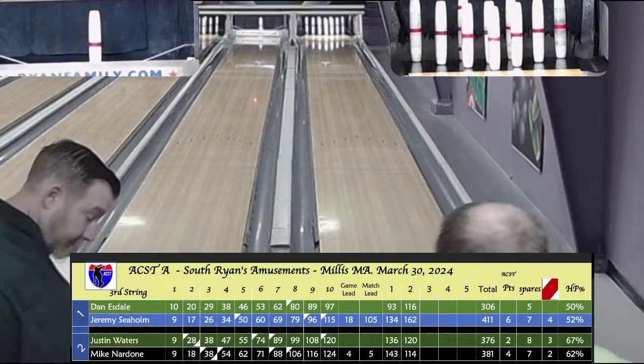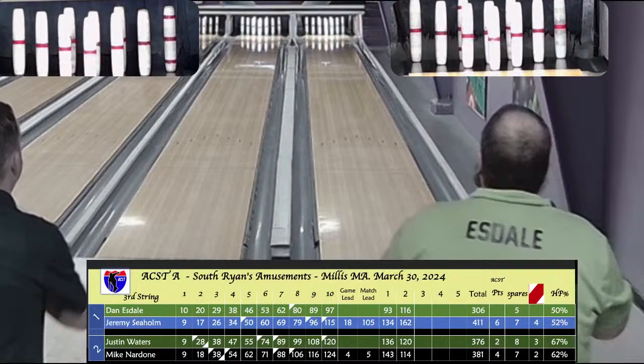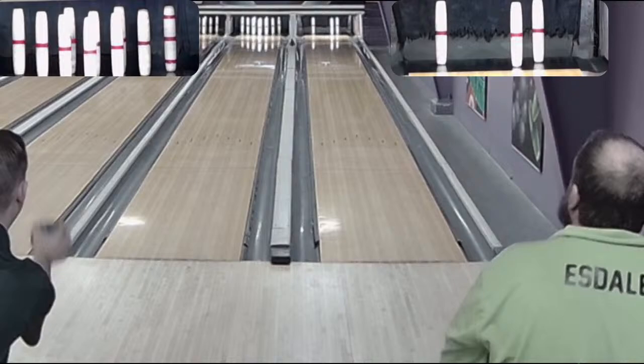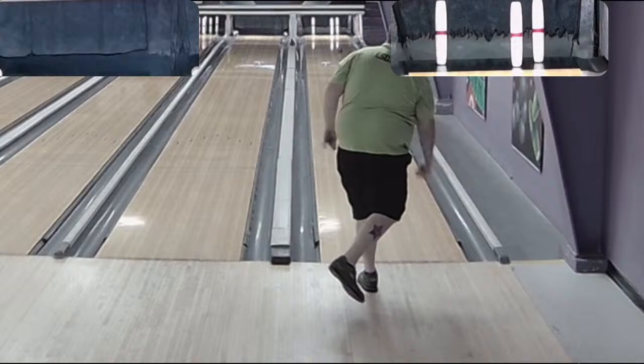Mike Nardone at 381 to 376 — a 5-pin lead in total as well as a 2-game-to-1 lead in ACST points. Jeremy in commanding lead over Dan Esdale — 3 games to none, 6 ACST points to none, up over 100 pins in total. Esdale's got to have a couple big games to threaten in total. It's a tight one on Waters versus Nardone in terms of total — 381 to 376. Both with similar head pin hits: 67% for Waters, 62% for Nardone. Waters first ball in game 4 — solid on the head pin, no-doubt strike.